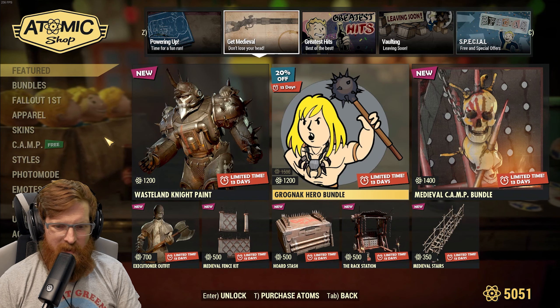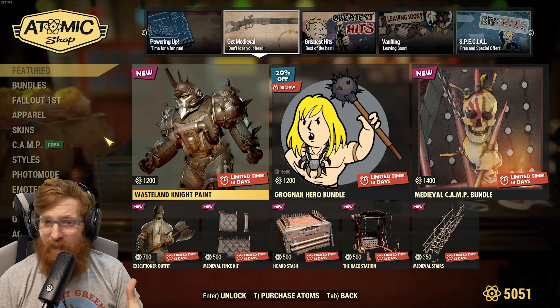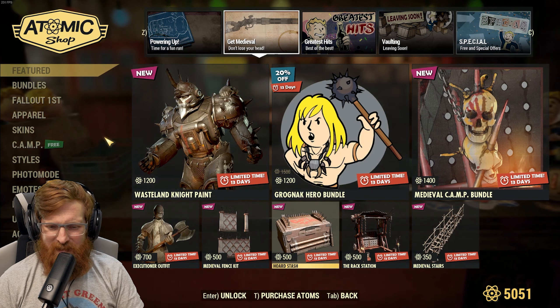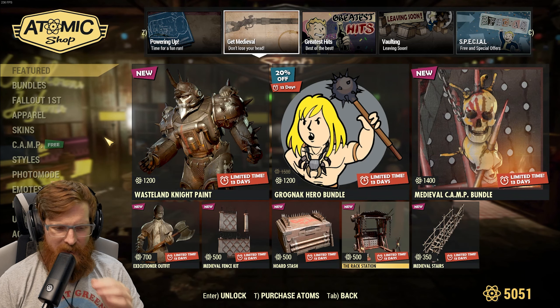The wasteland night pack — I like the look of it in game, but I'm not gonna spend 1200 atoms on it at all. The rest of the stuff I'm really not into either. I like the stash and the rack station, but they're not worth 1400 atoms.